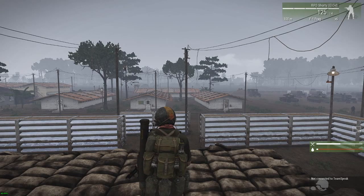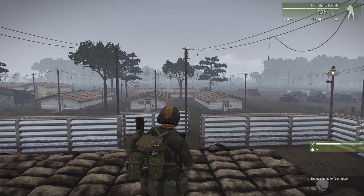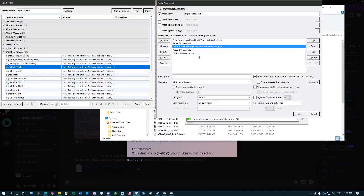In order to do that you need to set up some screen coordinates for your mouse clicks using VoiceAttack, which is pretty simple to do.